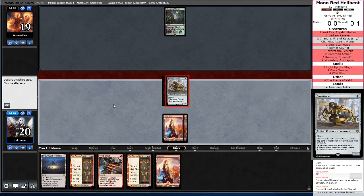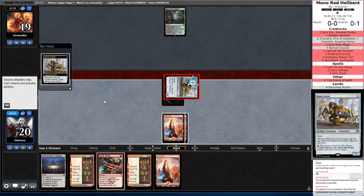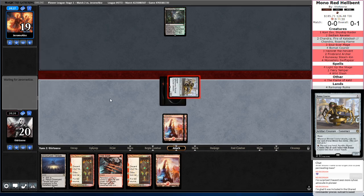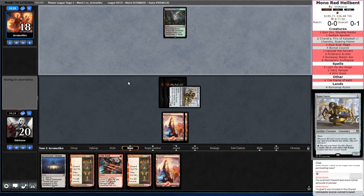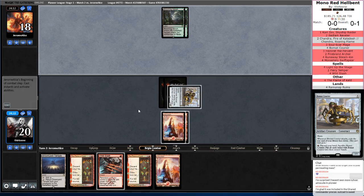If they end up having Sylvan Caryatid and they go with the Soul Flayer list, it might be a little bit more of a struggle — we'll have to race to kill them and hope they don't get Lifelink. Honestly I think Gruul's a better matchup for us, because we don't care about the card disadvantage.